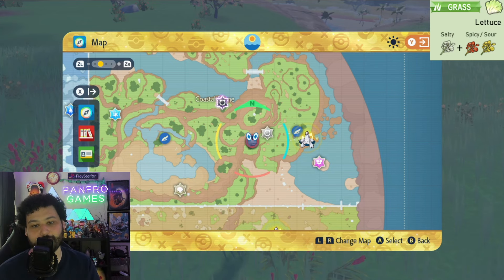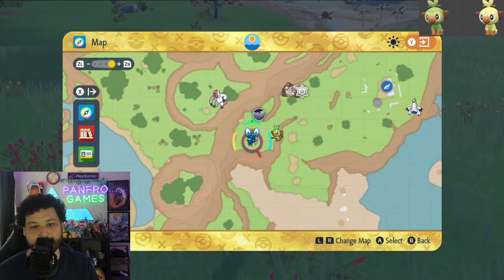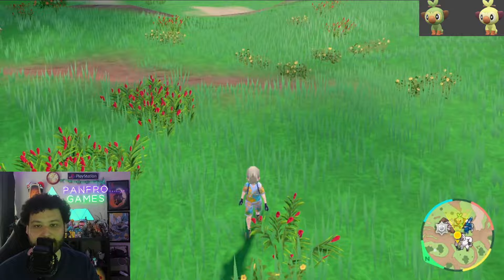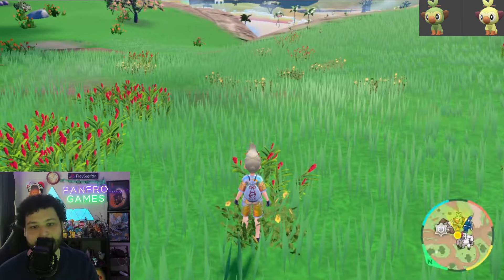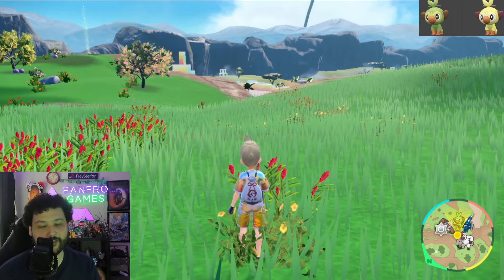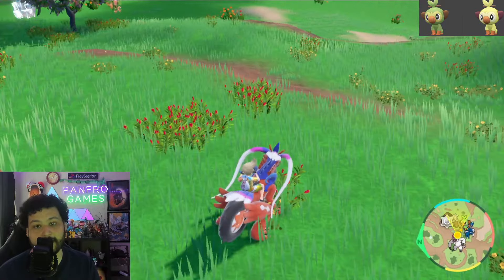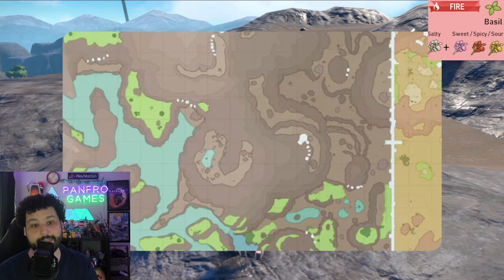For our last Grass type shiny hunt we're going for Grookey in the Coastal area with a Grass type sandwich. Grookey spawns on the beach as well, but on the beach you get Blossoms, so if you want to isolate shiny hunt it, go over here and do a picnic reset right next to this cave. I like this spot because you get spawns over here too — they're not in the tall grass, so it's a lot easier to see the Grookeys. You'll get some to your left and some to your right. Shiny Grookey is going to be a light yellowish-green color instead of his regular green, so look for that yellow monkey. You could also do this as a run-around or a mass outbreak if you prefer. Good luck.